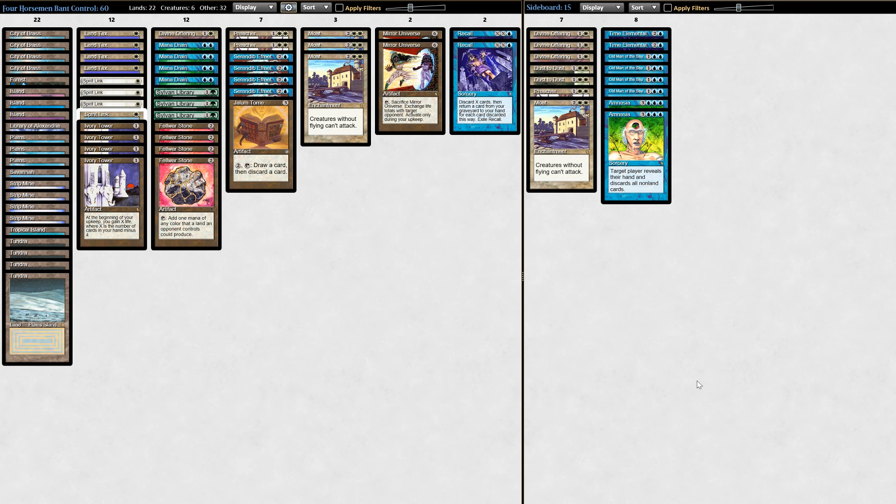Cards like Land Tax, Moat, Sylvan Library, Spirit Link, Abyss, and a few others are kind of just indestructible — there's no way to interact with them, and that's a pretty glaring problem. Unfortunately, outside of creating novel band-aid solutions like inventing new cards or allowing you to play with Alpha cards that deal specifically with enchantments, there isn't really any elegant way around it. It may prove to be the undoing of the format, but that doesn't mean you can't have some fun experimenting with different builds and innovating in this brand new format.